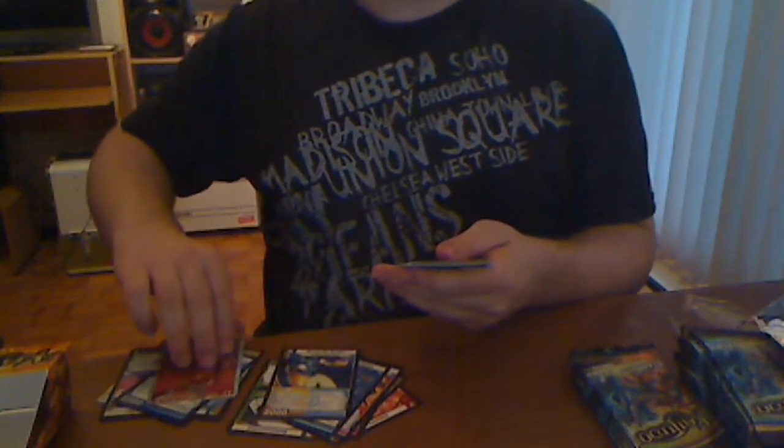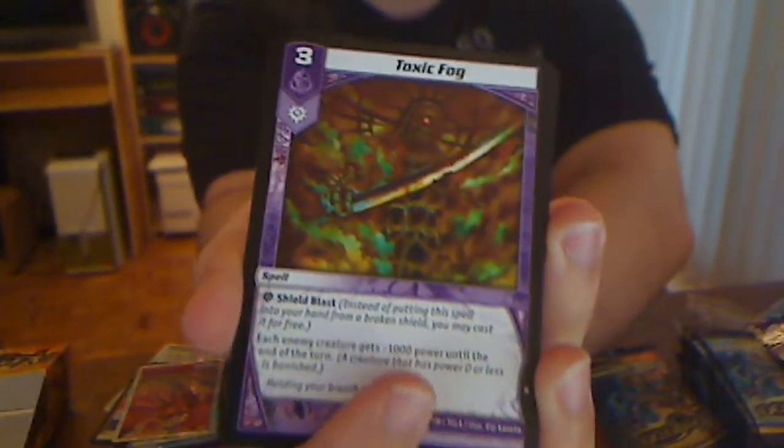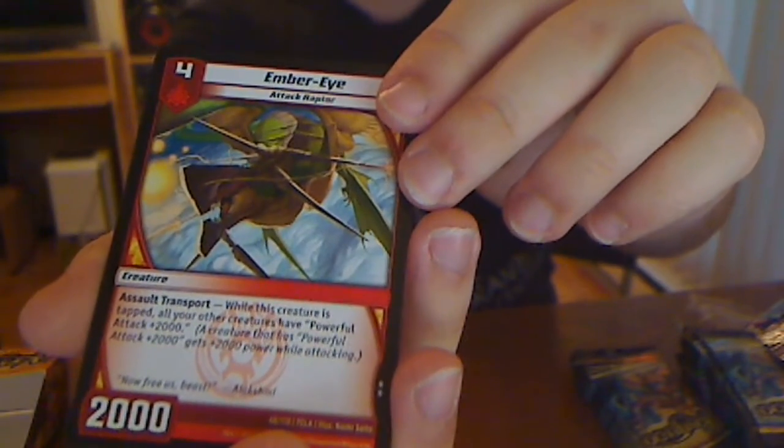The other cards — Citadel Steward: you get a spell back from your hand when it gets banished. I'm really happy about that Infernus. That is basically the money card of the set. Toxic Fog — it's like a mini barrage for Darkness. That minus power mechanic is really cool. Jump Jets is cool. Aqua Rider, Haunted Mech, Red Skilled Drakkon — when this creature is banished, it breaks your shields. Chasm Blade Quartz and Ember Eye. Still got tons of packs to go.